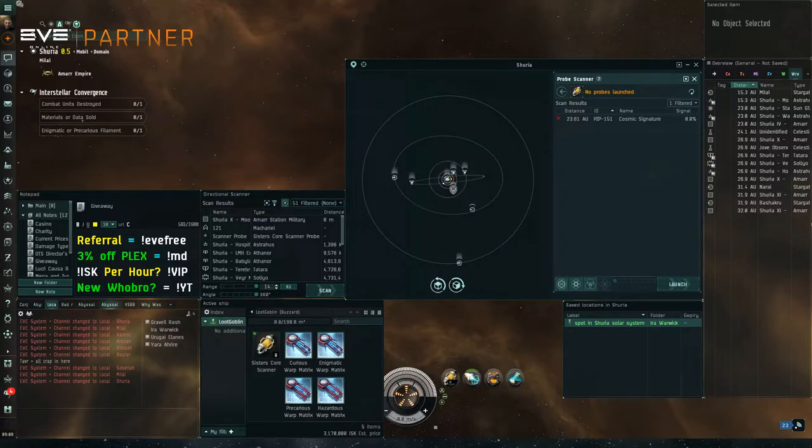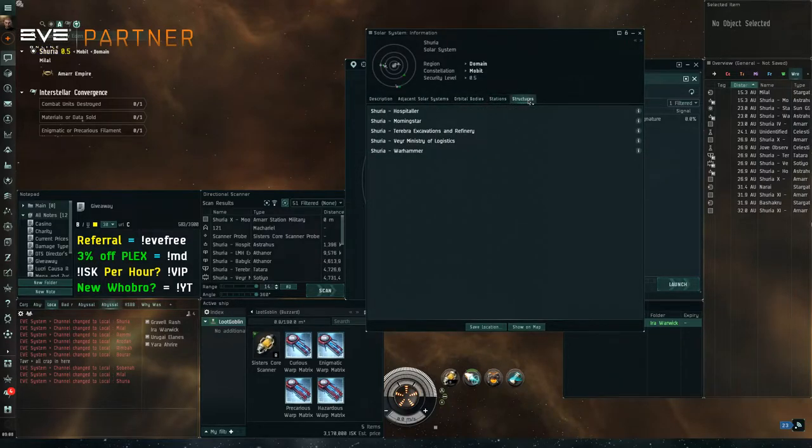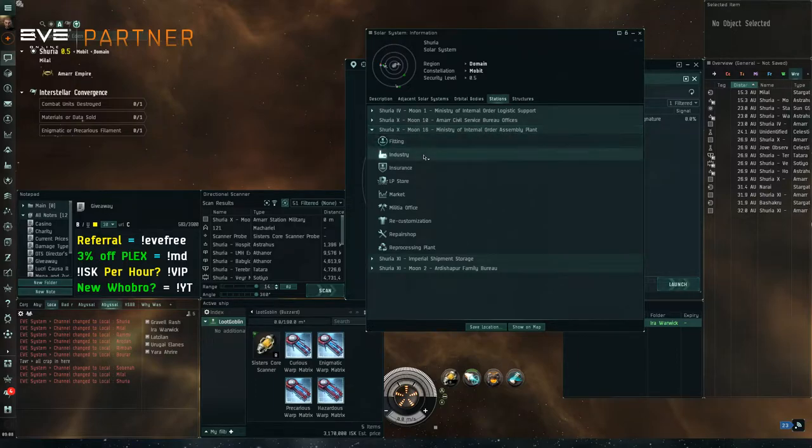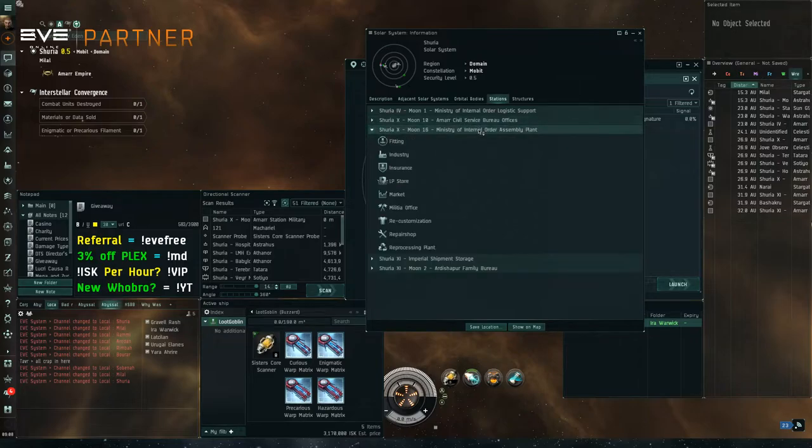Once you complete the relic sites in regular space, you'll keep farming them until you find a curious warp matrix blueprint. Then you'll need to find a station with industry capacity. Click the name of the system you're in and check structures. You can usually tell by the name of the structures whether they'll have industry or not — like an assembly plant is good. Find a station that has industry so you can actually build your blueprint.